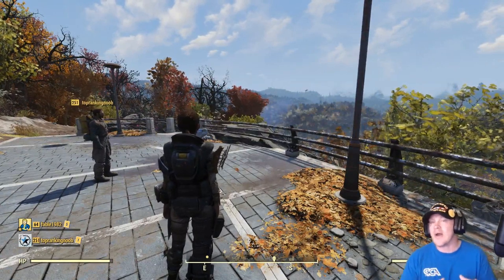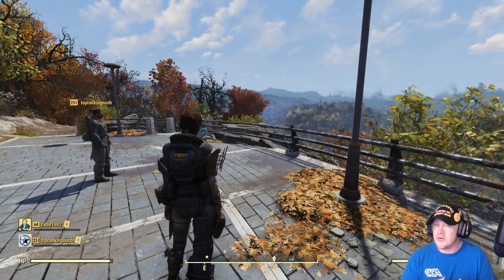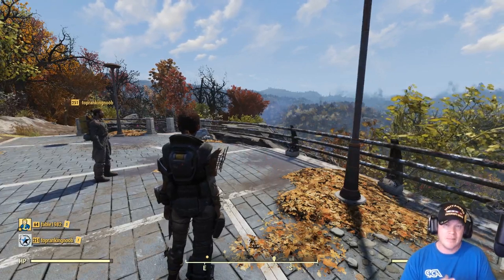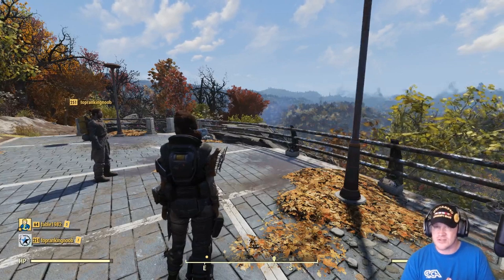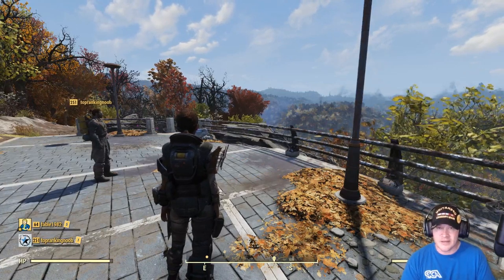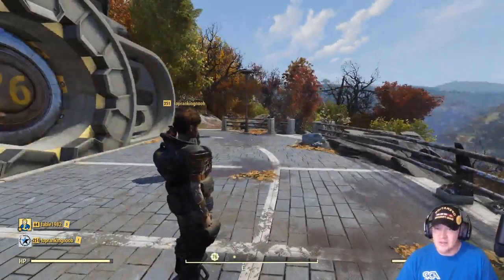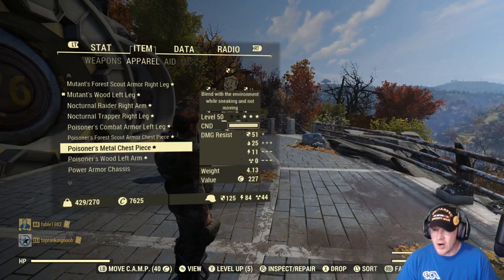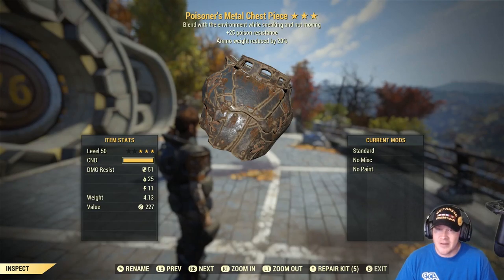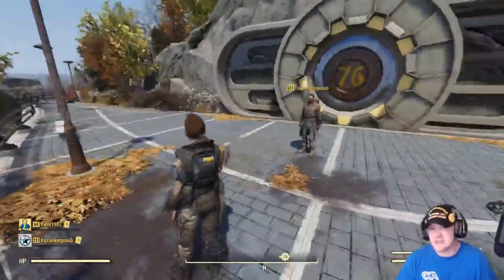You can actually craft Excavator Power Armor for level 25 characters, which means if you're grinding a mule, you only have to grind them to about level 25 before you start to see real value out of this character. By level 25 you're going to have access to quite a bit of the perk cards you need, plus access to Excavator Power Armor where you can put on calibrated shocks. Even if you were to get the Possum backpack, it still doesn't quite come close.